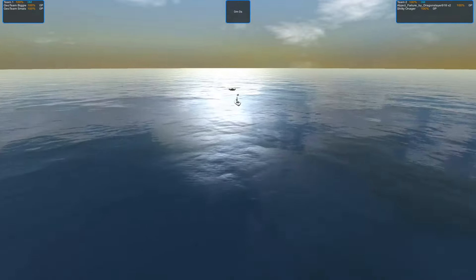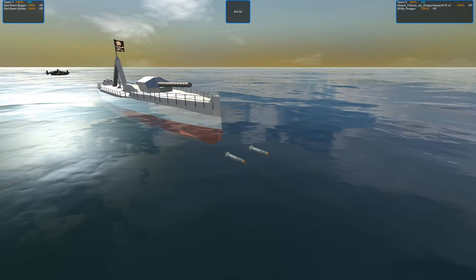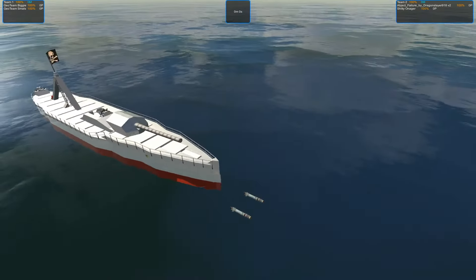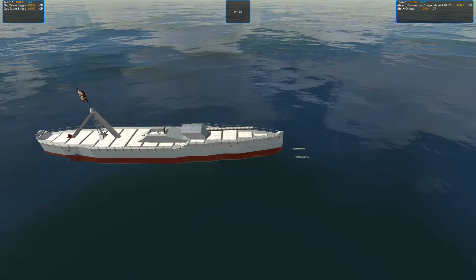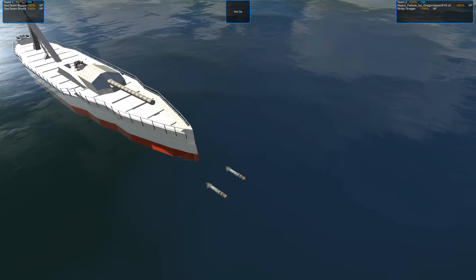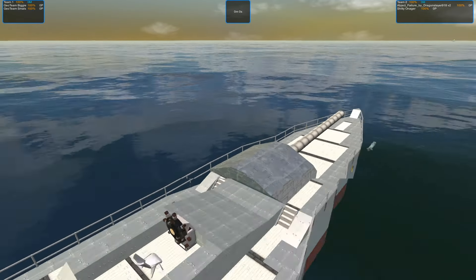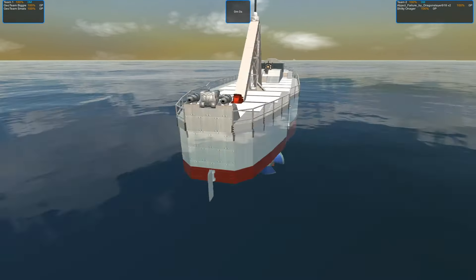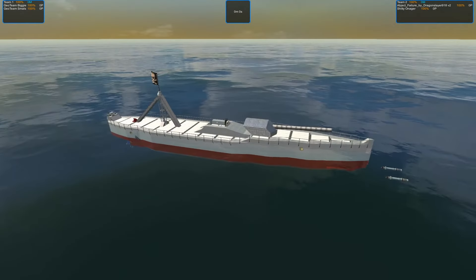On the other side we've got Dragon Slayer's designs, and this is Abject Failure — quite a tanky craft as well, maybe not as tanky as Biggie. It's got an APS gun mounted, I think a fixed turret actually, and also some torpedoes and some small cannons in the back. I don't really think those torpedoes will be avoided — I think they are going to land. But is it going to be enough DPS? Because those torpedoes are quite small. The gun is more like a decoration, I think, but maybe it can do some extra damage. Is it going to be able to withstand the cram barrage and APS? For sure for some time, but I'm not sure if it's going to last long enough.